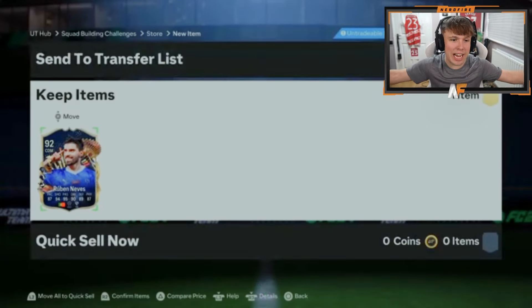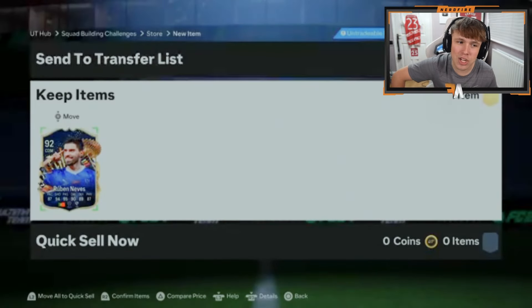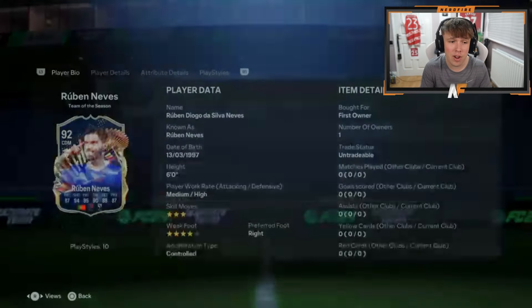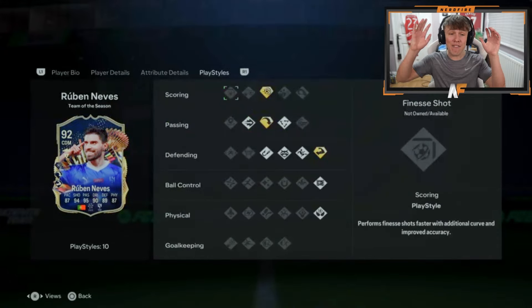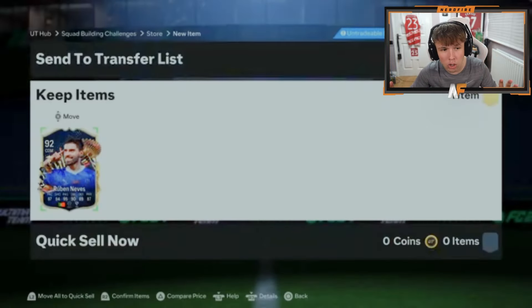His 90 plus is Ruben Neves. It's not worth loads but his card looks really really nice. If you look at his actual stats - 87 pace, 94 shooting, 95 passing, 90 dribbling, 89 defending, 87 physical. 99 shot power, 99 long shots, 99 volleys and 99 penalties - that is ridiculous. Four star, five star as well. If he was still in the Premier League this card would be worth a lot of coins.